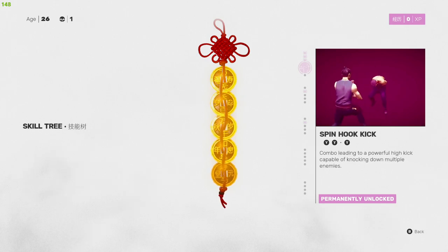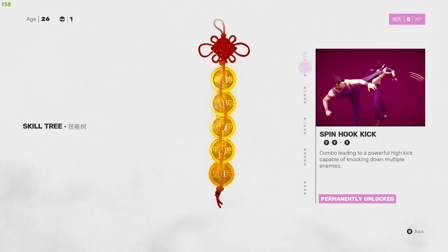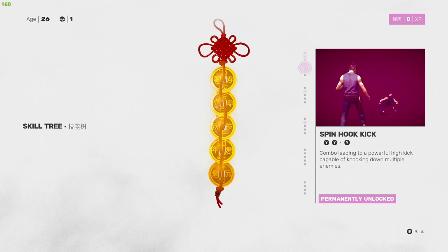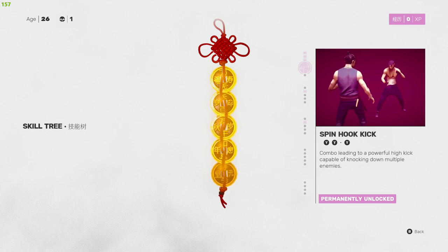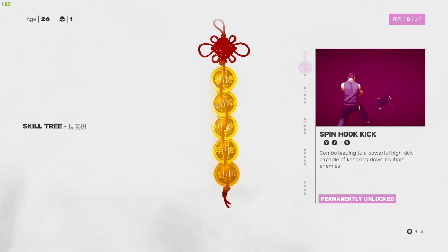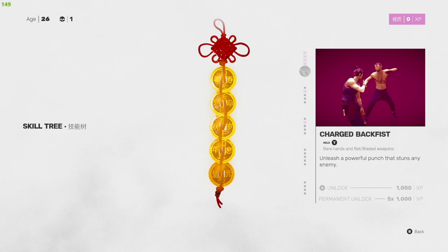Then we have Spin Hook Kick — one of my current favorites. You tap Y twice, wait for your foot to hit the ground, then tap Y again and you'll do a nice spin hook kick. It does big damage and knocks people down. You can follow up by holding B or circle for a couple free punches, or leave them and focus on a different target. There's a combo leading to a powerful high kick capable of knocking down multiple enemies — I hit four enemies once and knocked three down and staggered the other.